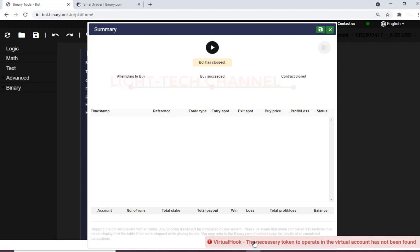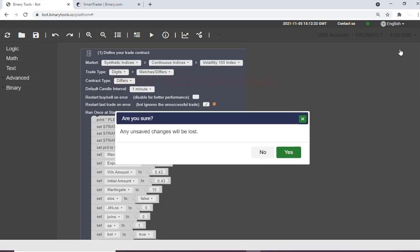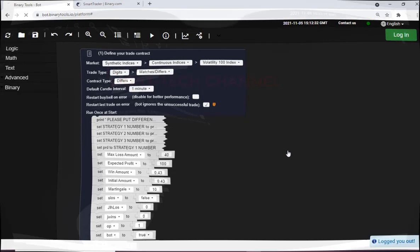We have a message that says 'VisualHawk necessary token.' If you see this message you need to refresh your page, and if it continues to appear you need to clear your browser, or log out then log in again. So I will log out of my account then log in again. If you see that message, just do as I've told you and everything will be okay.